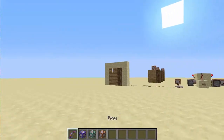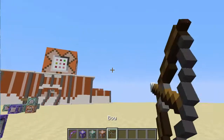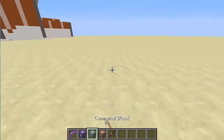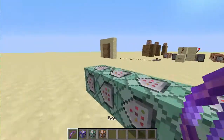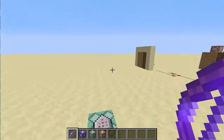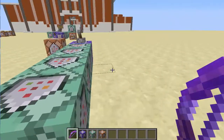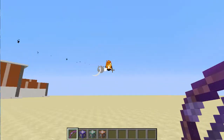So first off we have the Missiles. With a regular bow, it's just going to do nothing, right? But if you have a bow with power 7 — or whatever power you want, I just chose to keep it power 7 because nobody can get power 7 in the game. But if you want to make it power 100, you can. So if you shoot it, it'll do like so.